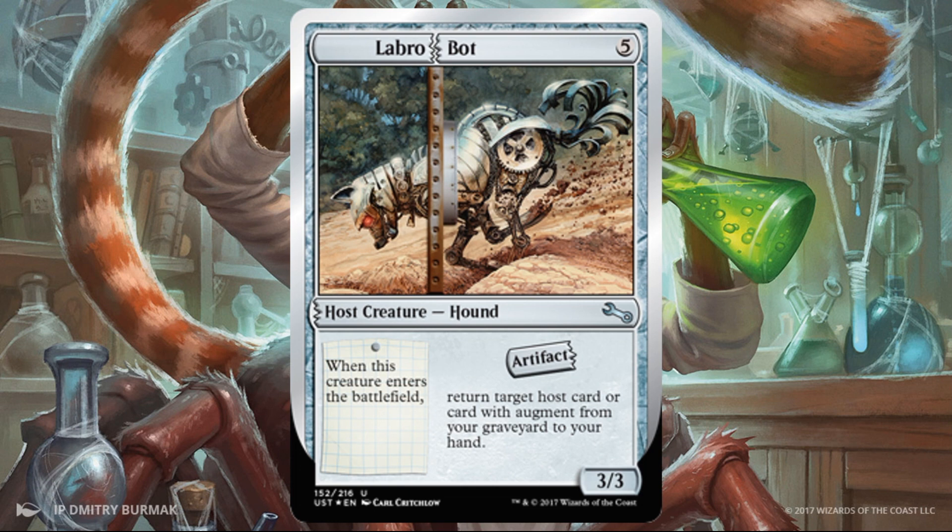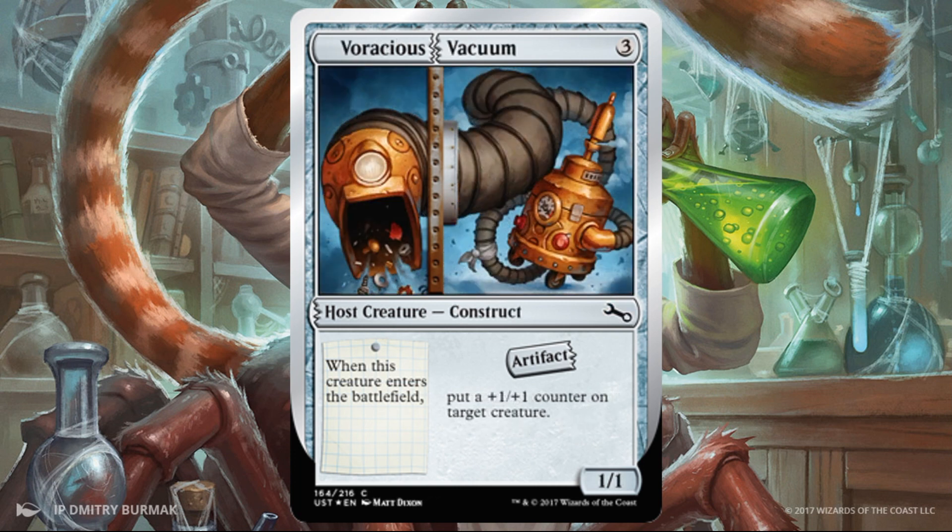Lab Robots — costs five for a 3/3, but you get to return target host card or card with augment from your graveyard to your hand when it enters the battlefield. If you have enough targets in your deck, this is very runnable. If you don't have a lot of host slash augment going on, I'm going to skip this, but if you have enough, it is worth running a copy. Voracious Vacuum — a 1/1 for three, but it puts a +1/+1 counter on target creature, so think of it as a 2/2 for three — still not great, but not as bad. This is one you only want to play if you're pretty sure you can consistently augment it. If you don't feel you have enough augment in your deck, this is probably one that you skip.